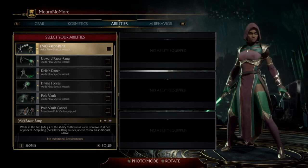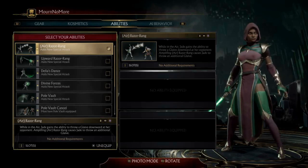Jade has the potential to be a great character because she can both zone and work as an anti-zoner. So we're going to look at some of her moves. She has quite a few special moves and we'll look at them — both the ones that come with everything and then the moves that need to be equipped.